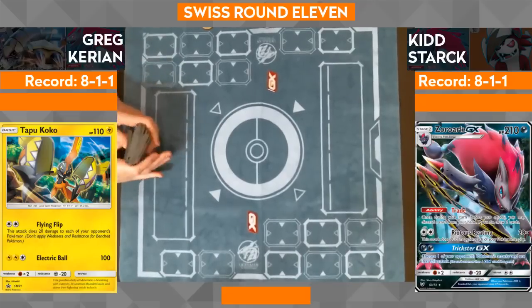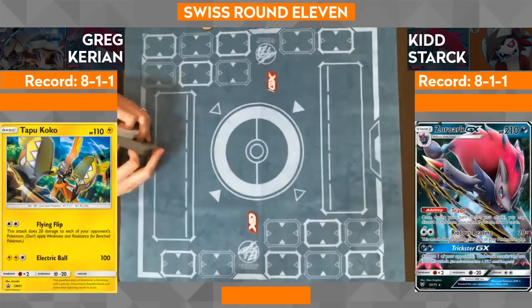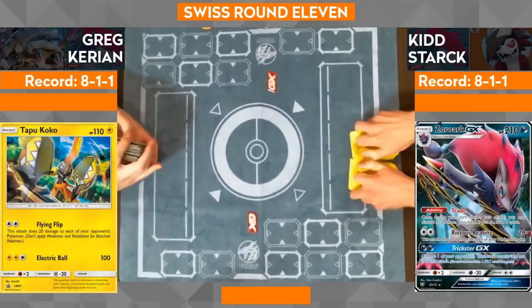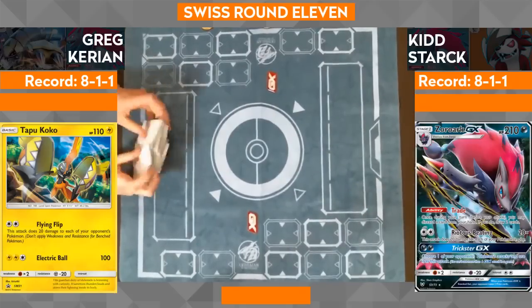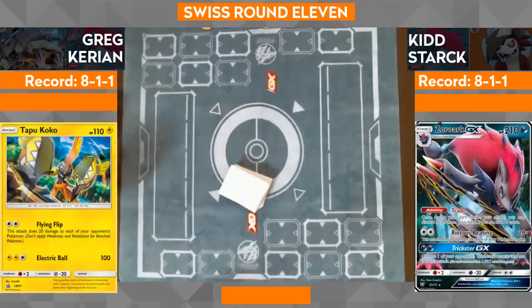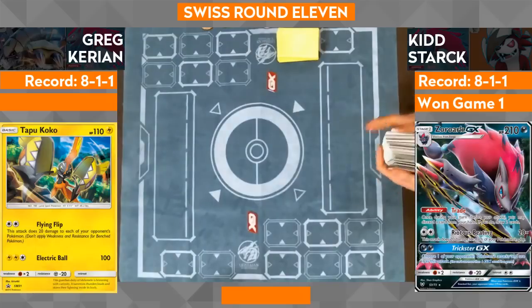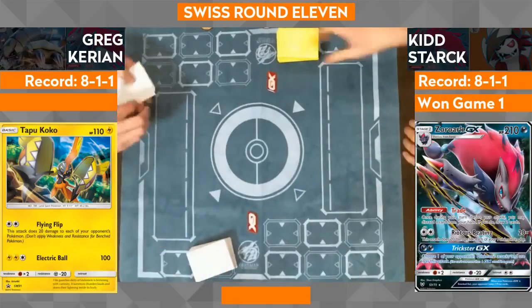Going into the next game, Greg's nowhere near out of this series because he has a very special inclusion in his deck: a card called Hex Maniac — whereas Kid does not. Hex Maniac is a card from an older set — when you play it, it shuts off all abilities until the end of your opponent's turn. Zoroark GX's whole focus is that ability Trade: lets you discard bad cards, draw more cards, set up. In this mirror matchup, Hex Maniac is very important. If you play multiple Hex Maniacs back to back using VS Seeker and Puzzle of Time, it's a big deal.